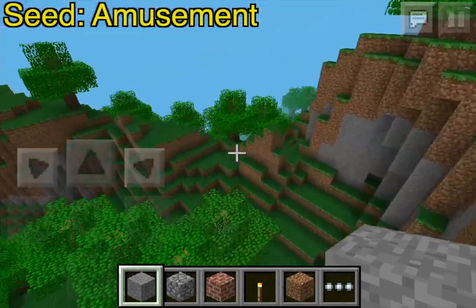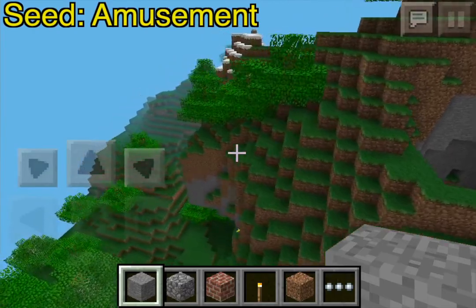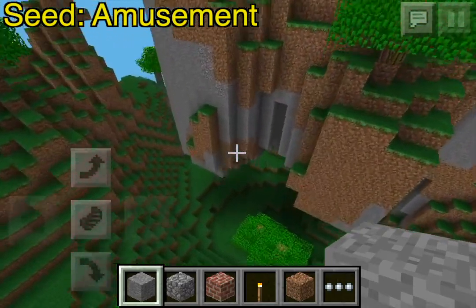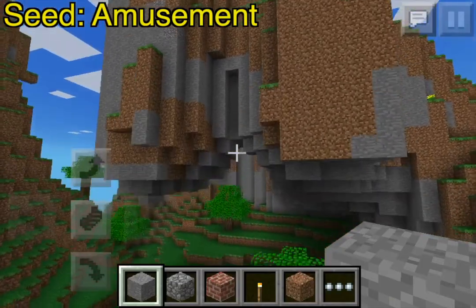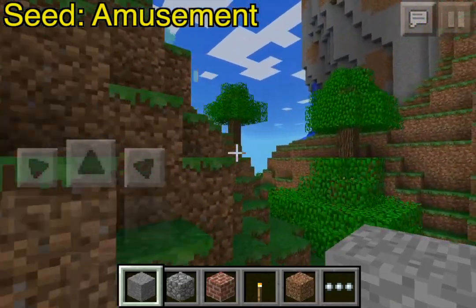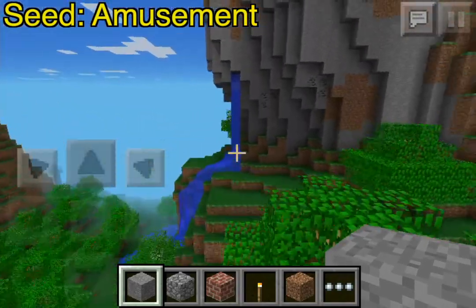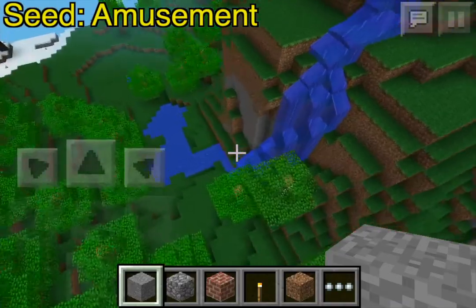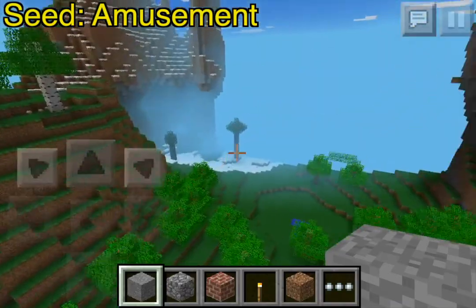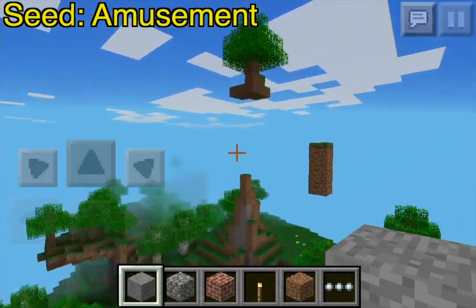Going over here you just get a lot of hill. There's a mini overhang — or actually this is a pretty large overhang. Here's another waterfall, and this waterfall is pretty large, it's really cool. There's another waterfall over there, and there's a floating tree in the middle of the sky!